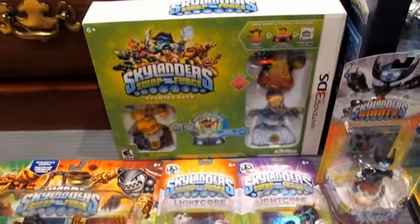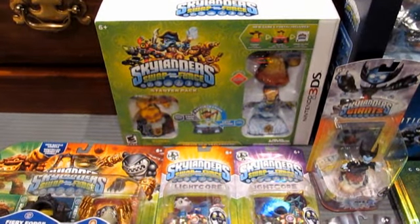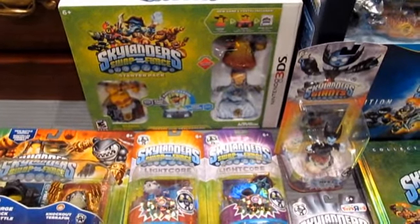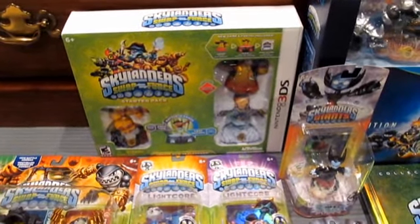Back corner: Nintendo 3DS starter pack. I pre-ordered this one way back in the day — I just put five dollars down because I was still thinking there might have been some chance that Walmart or a different retailer might have something in addition to the Volcanic Eruptor. But as it turned out, it didn't happen, so I just went ahead and paid it off today.